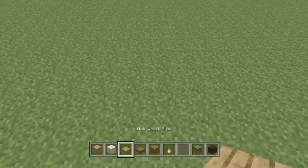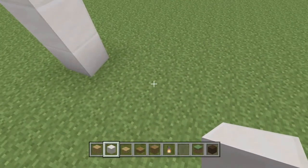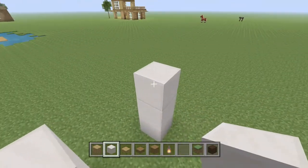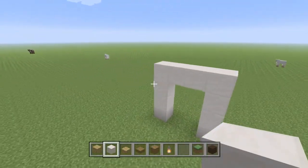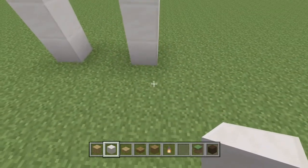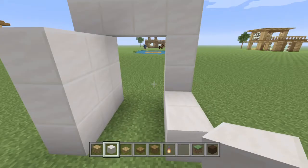Let's just start off with the block of quartz. This is going to be what the house mainly consists of, and I'm just going to build a two-wide doorway right here. A two-by-three doorway right there. That'll be the main entrance into this house, and I think I will have it extend out a little bit.